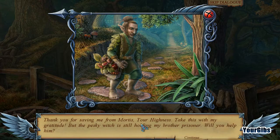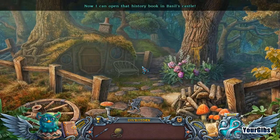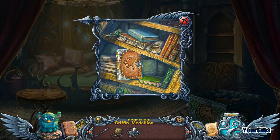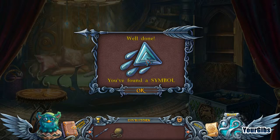Thank you for saving me from Mortis, your highness - take this with my gratitude. But the pesky witch is still holding my brother prisoner, will you help him? I would certainly try. Ooh, a Griffin medallion! Yeah, back to the castle. Let's find out what's in this history book. In the darkest hours of the Griffin kingdom, its rulers were aided by Griffin guardians - wise magical creatures who helped the first kings win the ancient battle against the giant mane-eaters. They have a magical symbol.